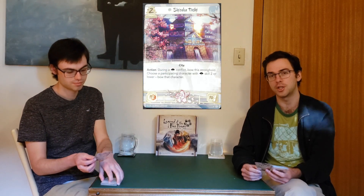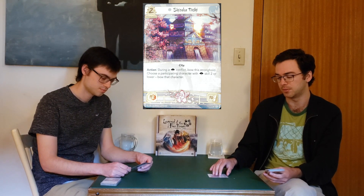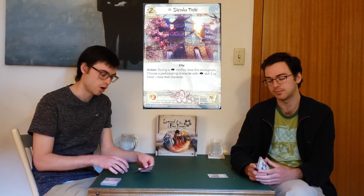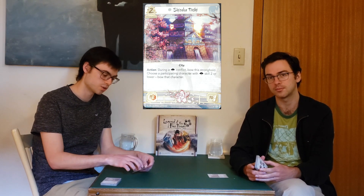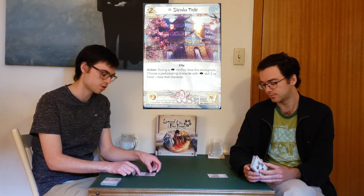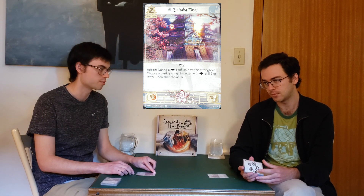The first card we're going to look at is Shizuka Toshi, and that's the Crane clan stronghold. Out of the core sets, this is the only stronghold that comes with the clan, so this is the one you will be playing if you're playing the Crane clan. Let's have a look at its stats. Right off the bat, it's adding plus two to your province strength.